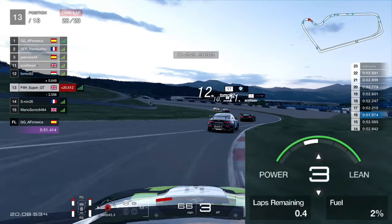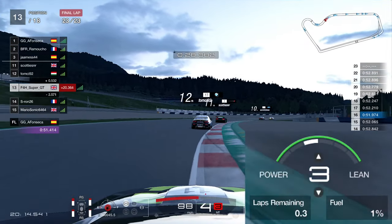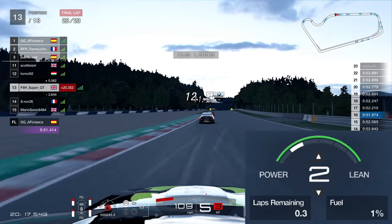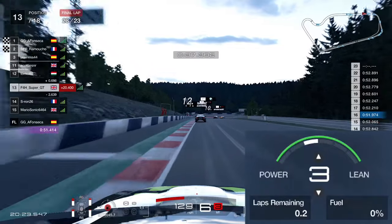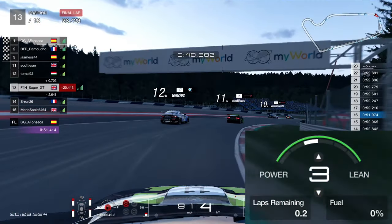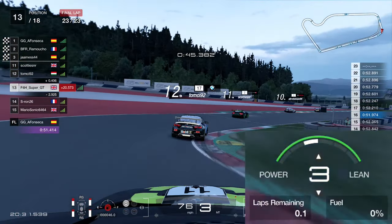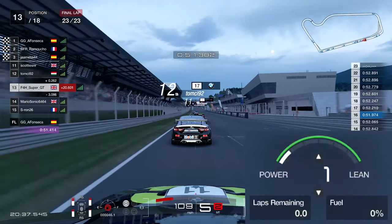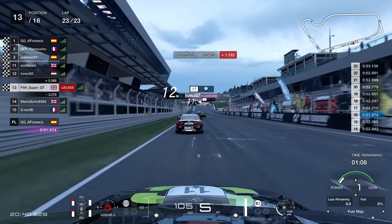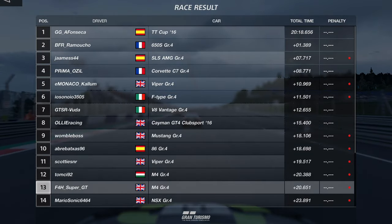Here we go — the final lap. We're down to one percent of fuel, so I'm going to go onto fuel mix three. Luckily the last two corners are downhill. I'm on zero percent fuel — on fumes here, ladies and gents. The BMWs ahead are going very wide, which is frustrating because I feel I was quicker than them but just managed it all wrong. As we come up to the line — I just ran out of fuel about half a second before the finish line.